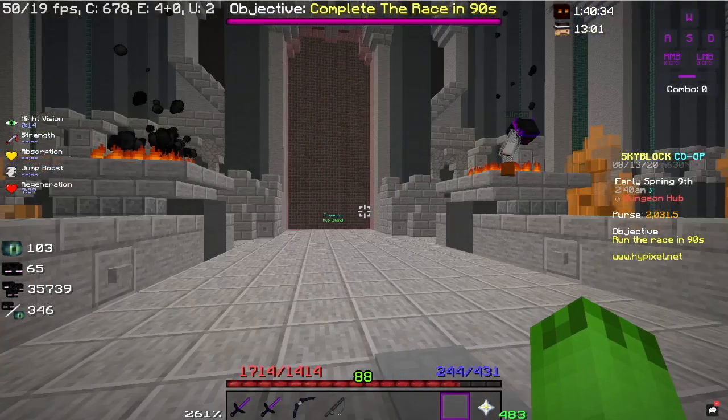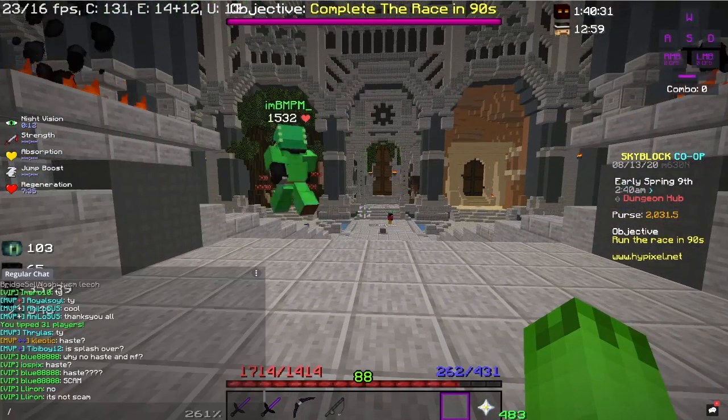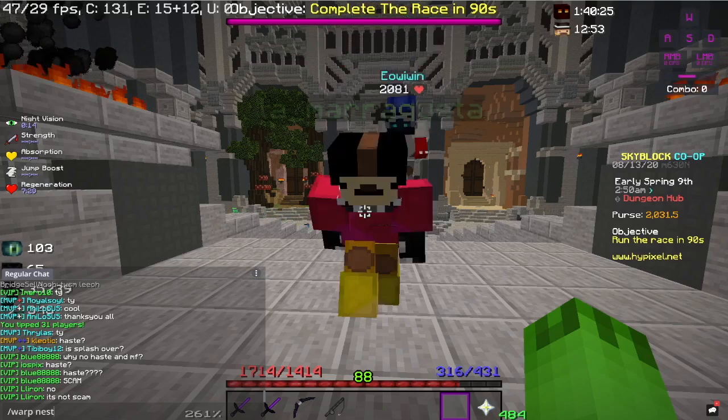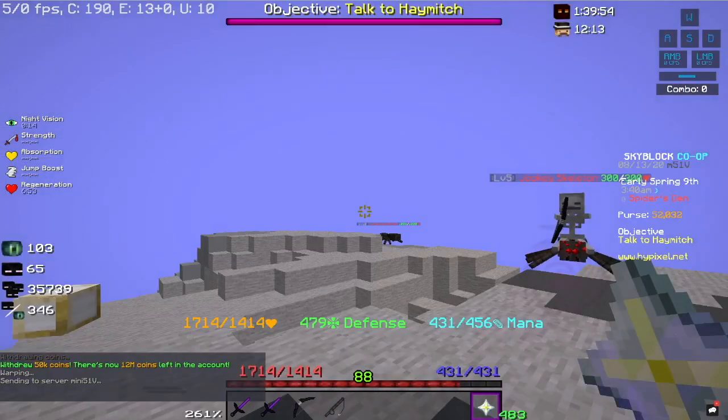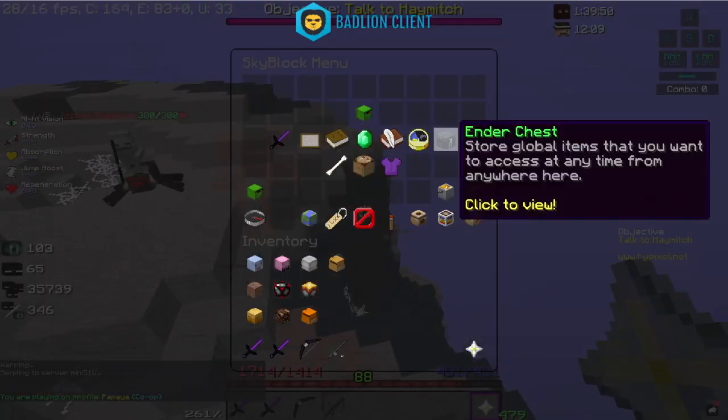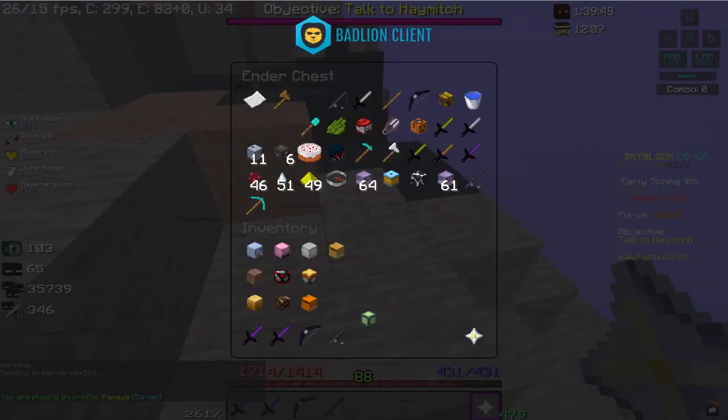Once you've got this, you can do slash warp nest, go via portal, or just through the graveyard. Now that you are here at the Spider's Den, you want to grab your Maddox Bat Phone and your Radiant Power Orb.